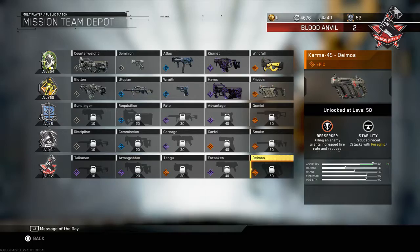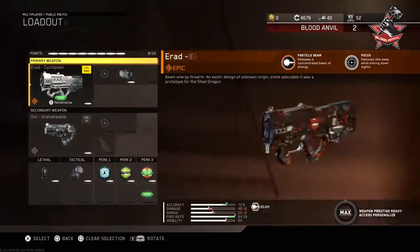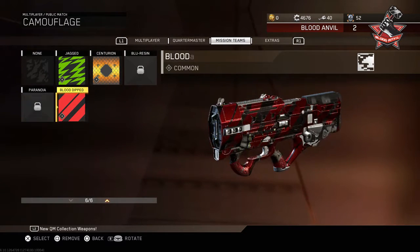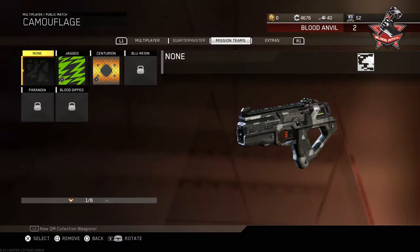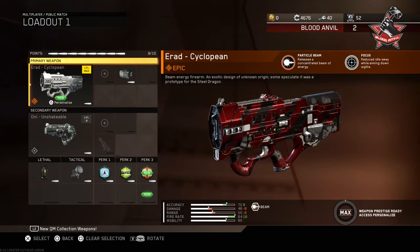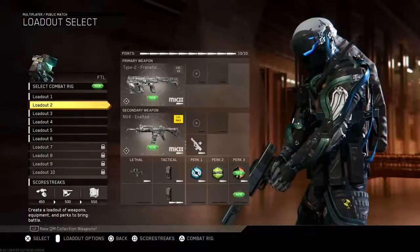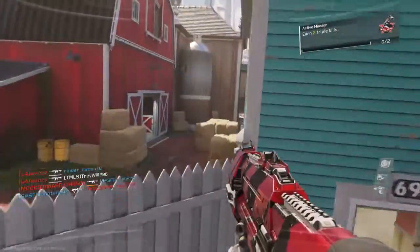You also get a Blood Dipped Camo. You know how mission teams have their own little camos? Well, that's the same for Blood Anvil. And it actually looks kind of cool. It kind of reminds me of the Blood Valentine camo in Black Ops 3, believe it or not. So yeah, I'm also going to be showing some gameplay of the camo, because I'm that camo showcase YouTuber.